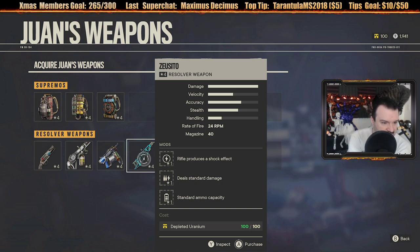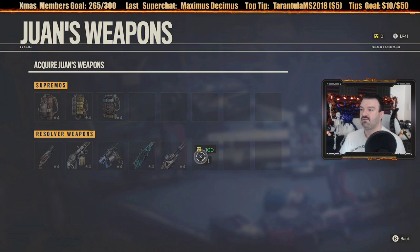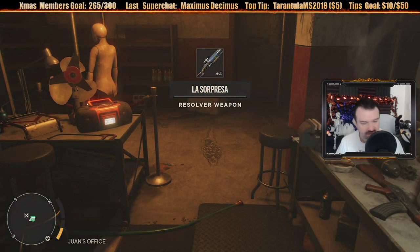Team Terrahawks votes for sticky grenades. Trevor Phillips asks if there'll be a Thanksgiving event - maybe, I'll likely do a stream on Thanksgiving, just not sure what yet. Alright, we're doing it - sticky rifle. It's called La Sorpresa. Let's get it. We bought it - La Sorpresa!